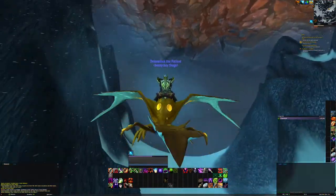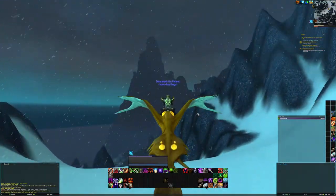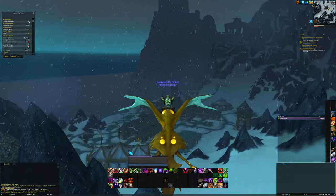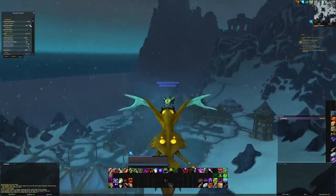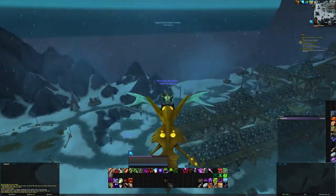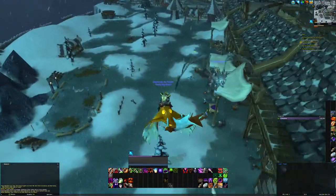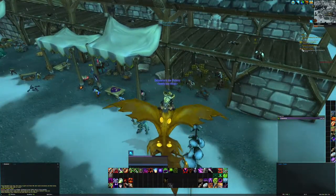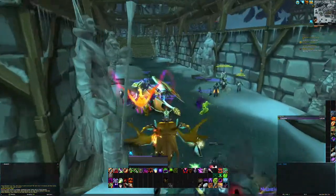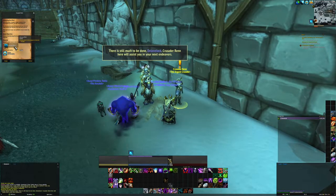Ready for turn-in. That does look pretty cool. As we go back — currency here is Argent commendations, only two. I thought I received some from doing Blight Caller, but alright. Oh, I still have to go back — that's what's happening. Well, that's like another five commendations that I can get just for going back. Complete. Icecrown efforts.